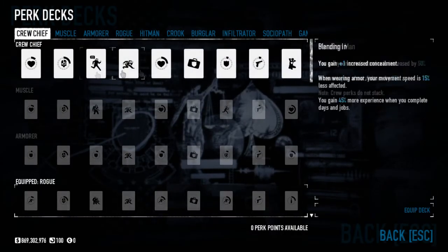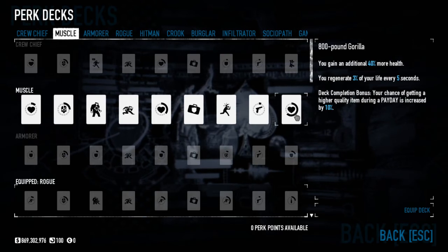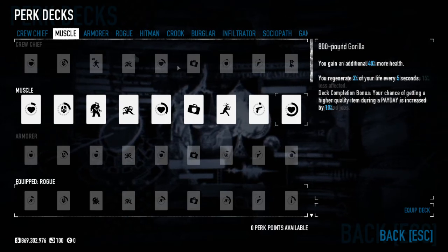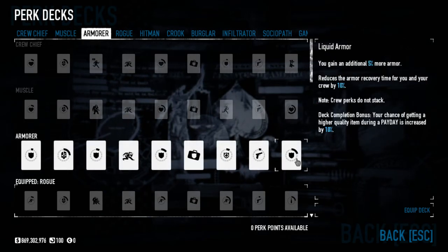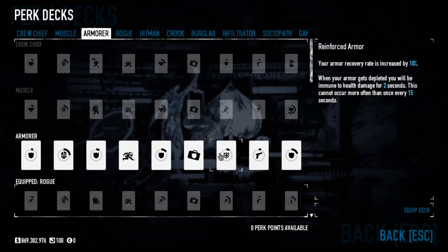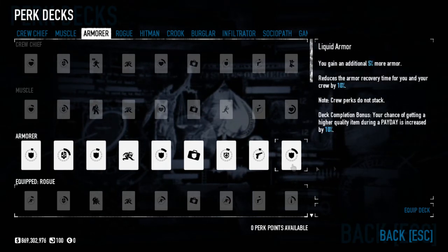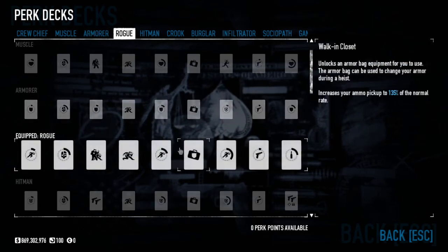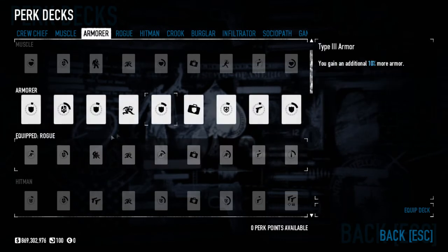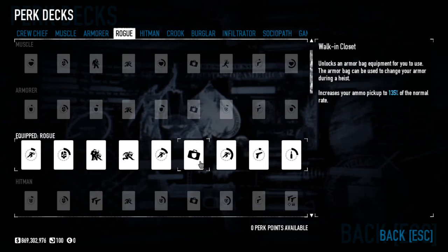Perk decks: Crew Chief not worth talking about. Muscle — maybe with Panic it's good, but you do so much damage to your own health pool that health regen doesn't really matter. Armorer is good but basically the worst version of Anarchist — if you can't afford Anarchist maybe take it, the two seconds of invulnerability is effective, and extra armor is better than extra health. Rogue is king. They're doing like 200 damage and will basically one-shot your armor regardless, but with 55 base and 65 sprinting dodge you've got a very good chance.